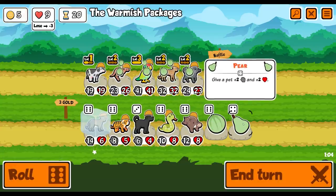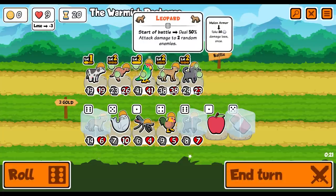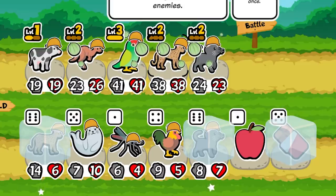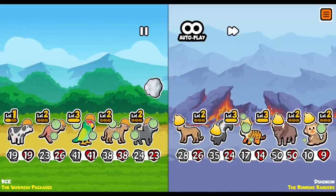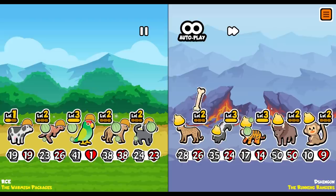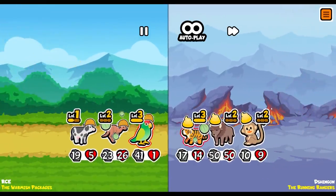I guess we've got to use a pair on someone. Is there any point experiencing anything? Just the leopard I guess - level three leopard will be very good. The running dangers - they do have a dangerous team. It's all melon armored. Well, it was - it isn't anymore.